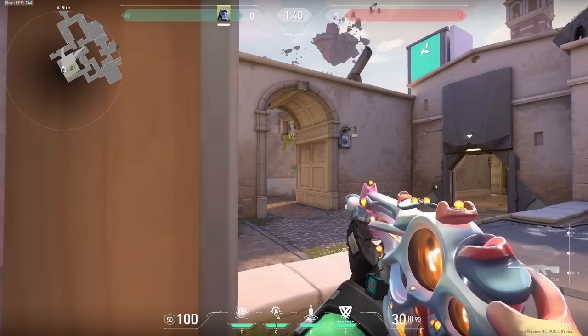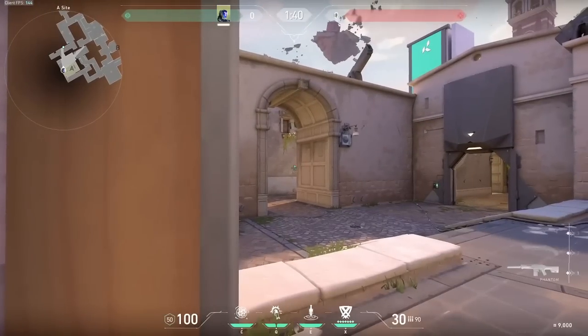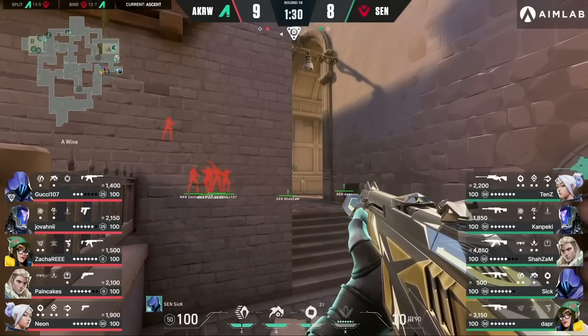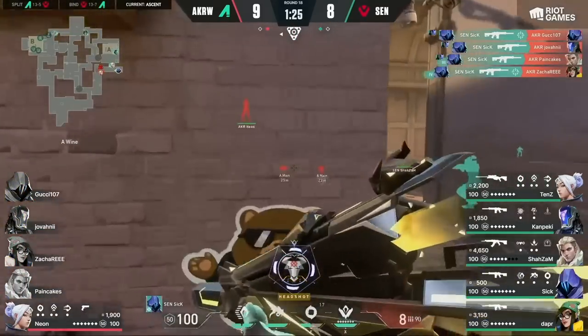And lastly, for A-Site, there really isn't a lineup needed. To produce a pop flash here, just apply the 27-meter rule we covered earlier, which seemed to work out pretty well for Sentinels — the casters reacted: 'Good flash! That is unbelievable!'